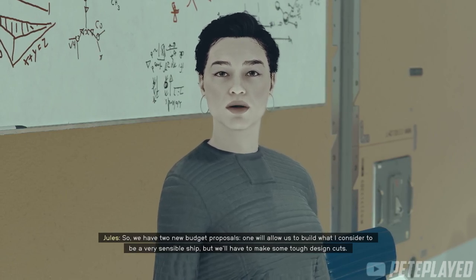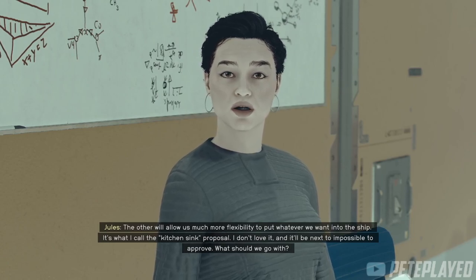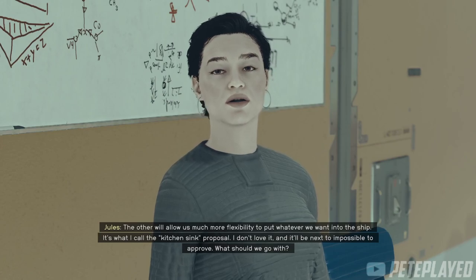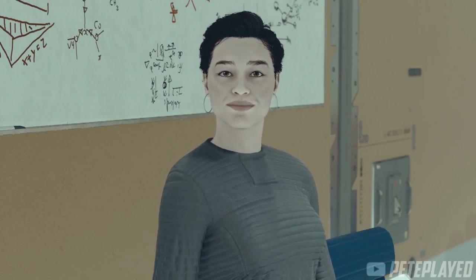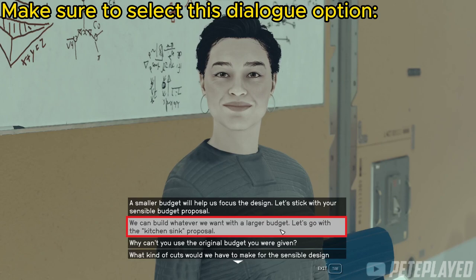Before the persuasion part, there is a very important option you need to choose during the dialogue regarding the budget: choose the kitchen sink budget. If you don't choose the kitchen sink budget, you'll get the wrong ship. We're aiming for the Kepler R, which is the Class C ship. If you choose the wrong option, you'll be stuck with the Kepler S, which is Class B, and we don't want that — we want the better ship.